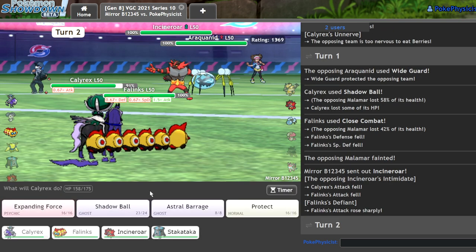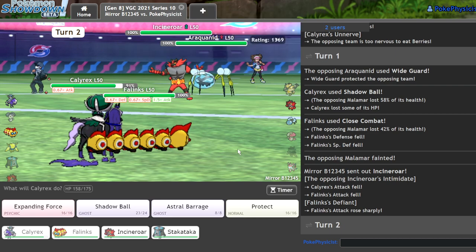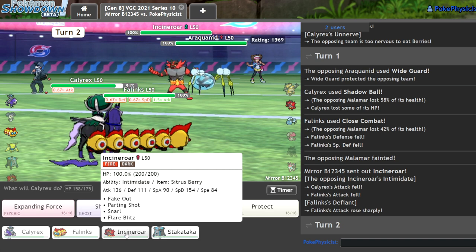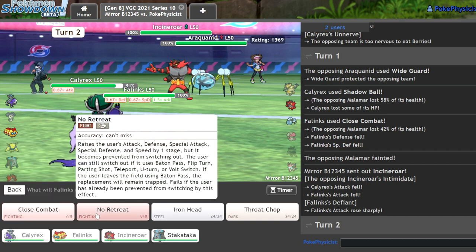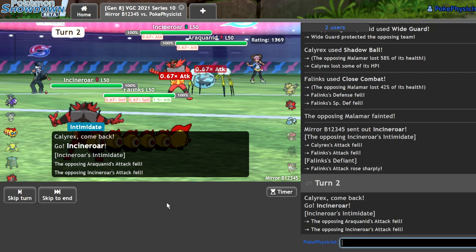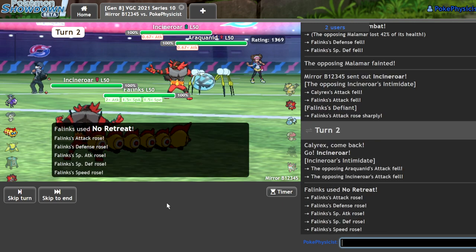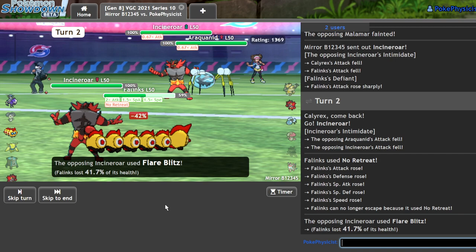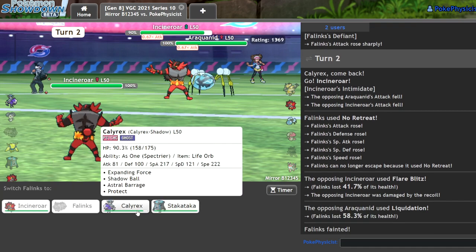I didn't bring an Intimidator or a Fake Out stopper, so that's going to be kind of annoying. I also don't take this hit from Araquanid well. I could attempt to take the hit by Intimidating it back. What if I just use No Retreat here? I'm going to do it. They Flare Blitz — do I live? Probably not. Yeah, Phalanx does not live. That's fine though.